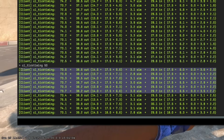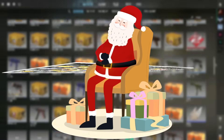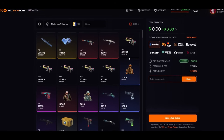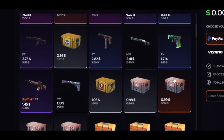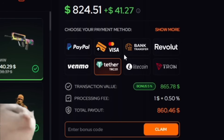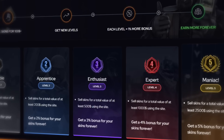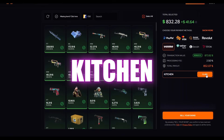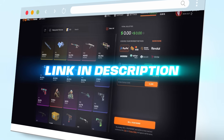This video is sponsored by Sell Your Skins. Got CS2 skins just sitting in your inventory? Sell Your Skins lets you cash out real money fast and safely with fair prices. Cash out using PayPal, card, crypto and many other payment methods. It also has a level system that gives you better rates the more you sell. Use code KITCHEN for an extra 5% bonus. Check out the link in the description.